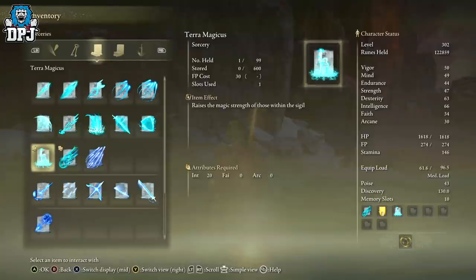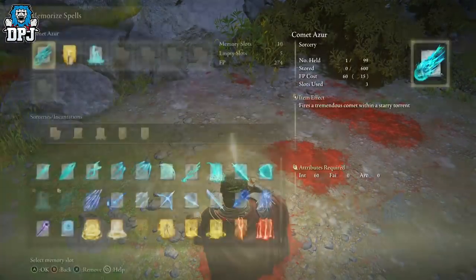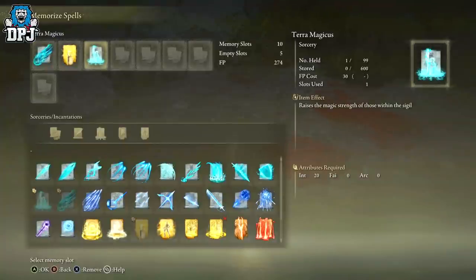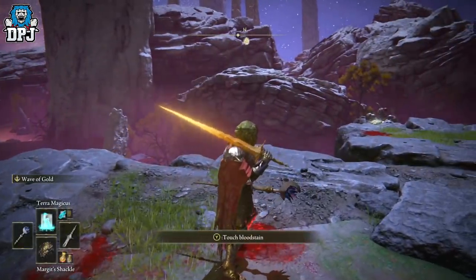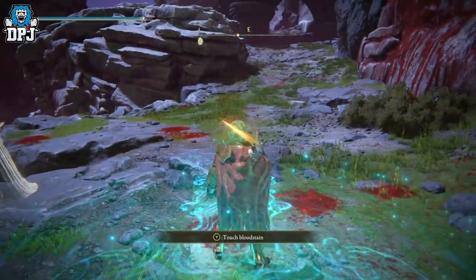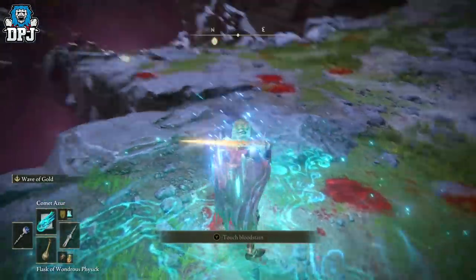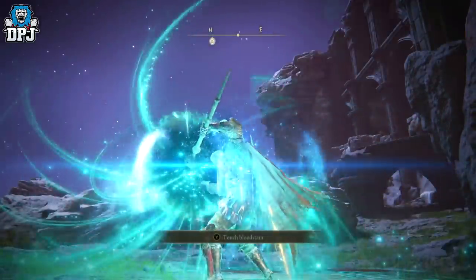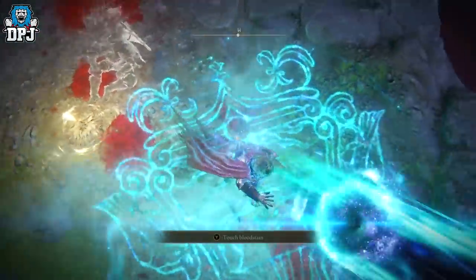Terra Magica raises your magic damage by 30 to 35 percent. All you do is equip it within a grace, memorize it in one of your memory slots — and if you need more memory slots, I've got a guide where you can get 10, linked below. It requires 20 intellect, which you've probably already got. Staff in hand, press that bumper, and it drops the spell on the floor. Stand in it and you get the damage buff, which lasts around 20 to 30 seconds per use.